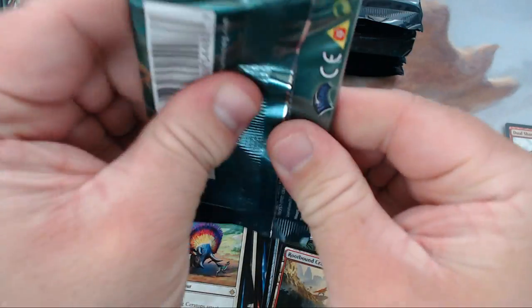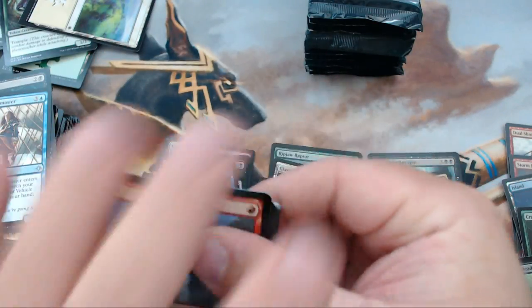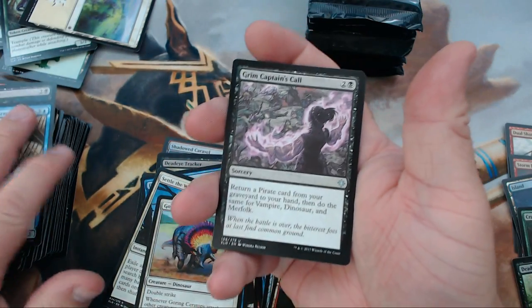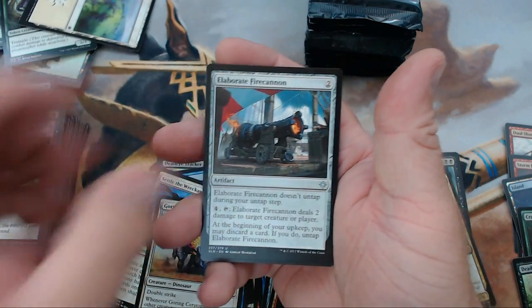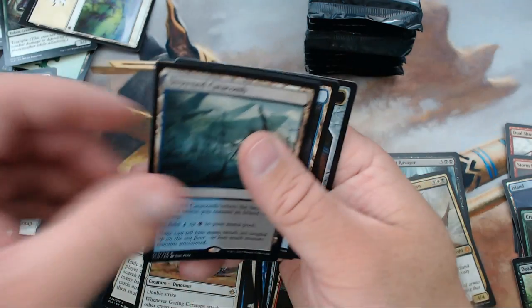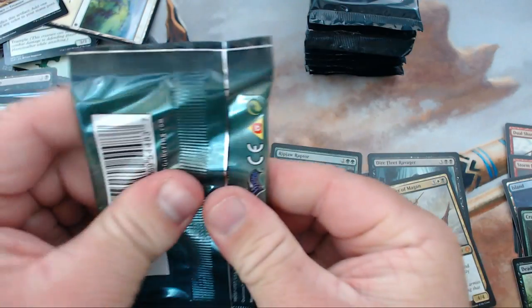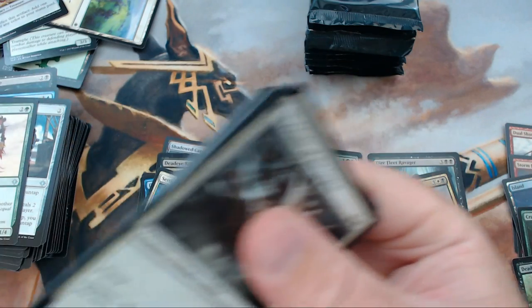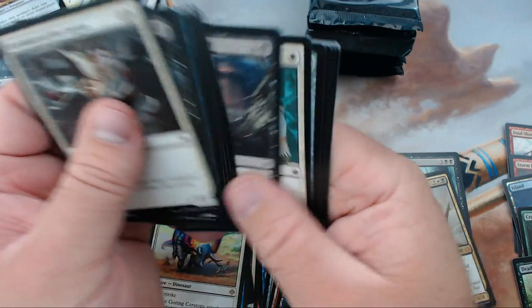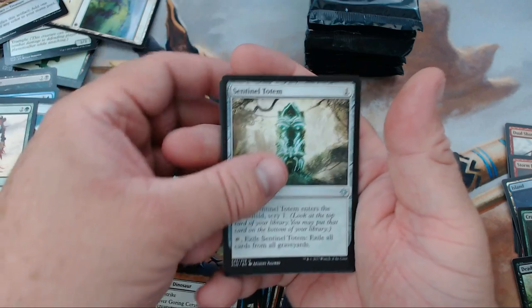All right, third stack — two-thirds of the box down. Let's see what kind of magic we can make here. We have Grim Captain's Call, Elaborate Fire Cannon, Atzocan Archer, and our rare is Drowned Catacomb.